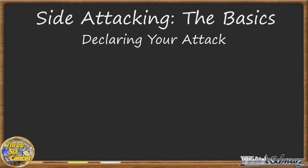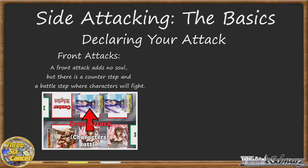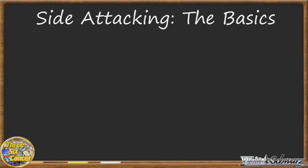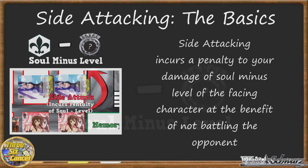You can either: 1. Declare a front attack, where the two characters will compare powers after your opponent takes or cancels their damage, or 2. Declare a side attack and avoid that battle between characters at the price of taking a penalty to how much damage you'll do to your opponent. And this penalty is soul minus level.